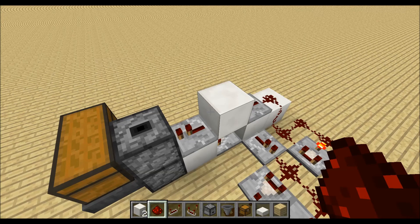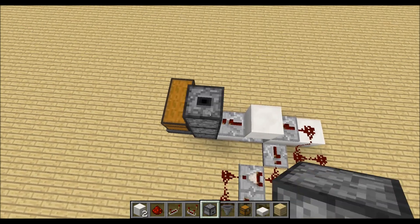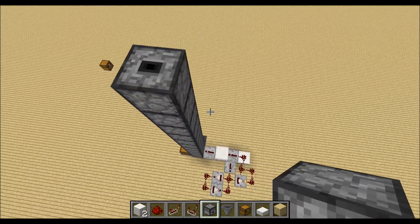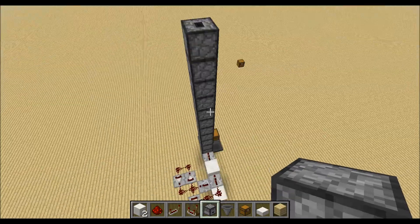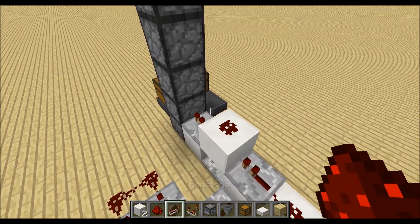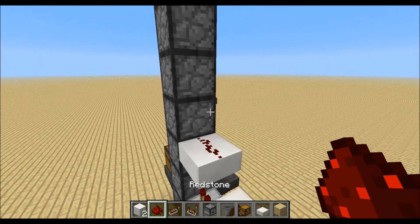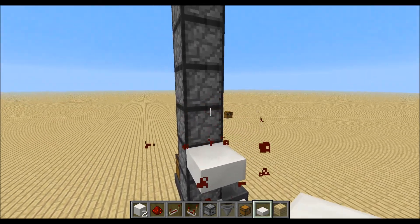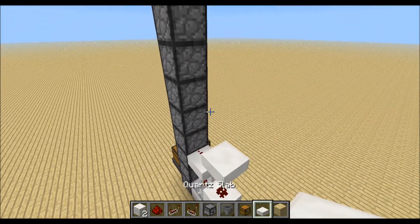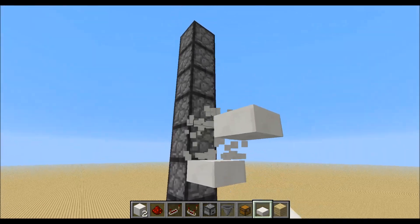Now we can place down our layers — we will place down a maximum of 15 droppers. Place down redstone dust over here and a half slab over there, then redstone dust. Then another half slab over here. Just like this, and repeat this to the top.